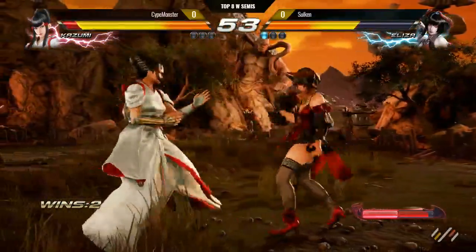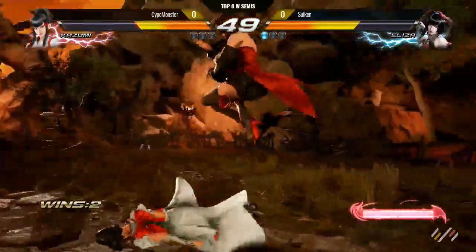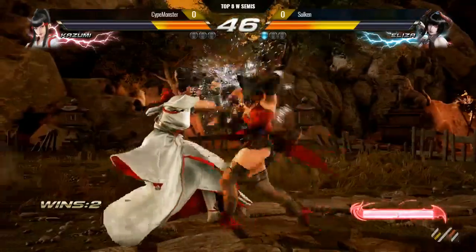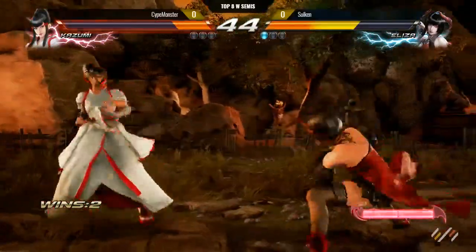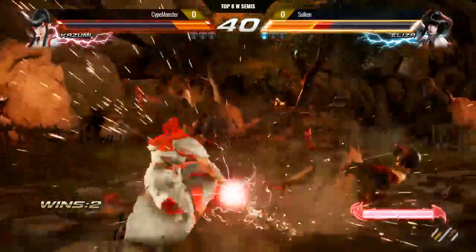Mix-up, fly mix-up. Wow, backswing blow hit out of nowhere. So what's the key thing for some of the viewers at home? What's the key thing that you need to look out for when you're fighting Aliza?